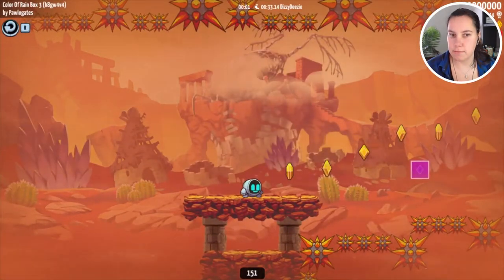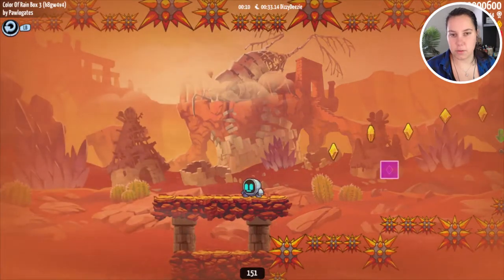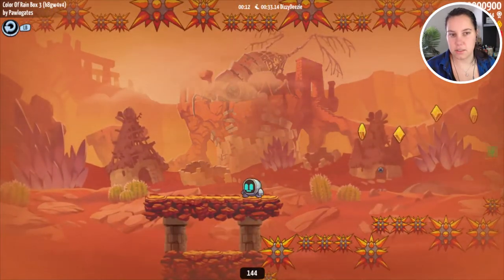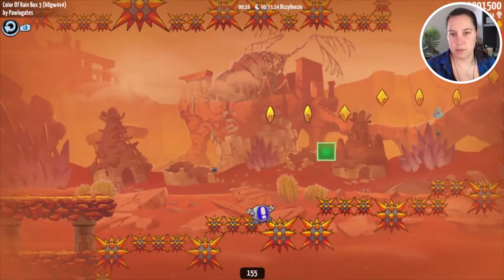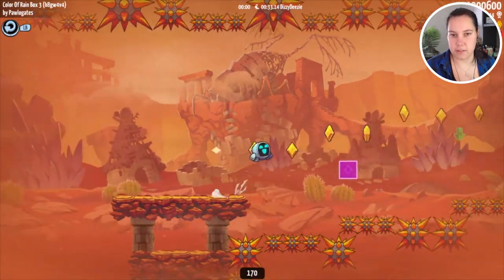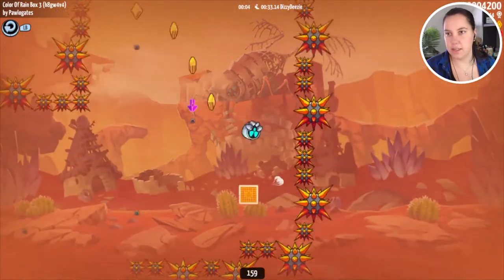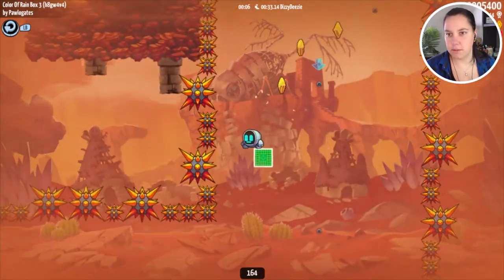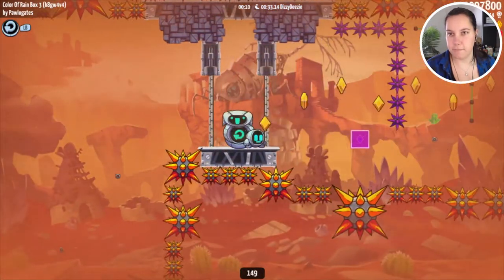Color of Rain Box 3. Cool. Coordinated notes with the blocks turning on. Nice. Arrow indicators are nice as well. If this is three, is there a one and a two? Very cool.